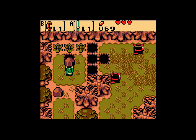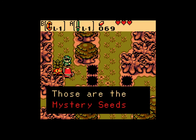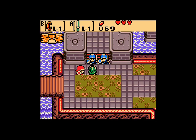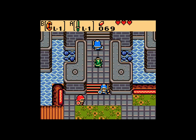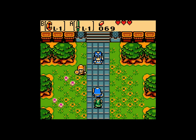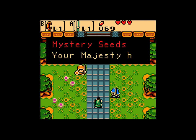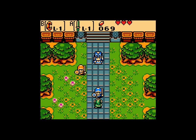And once I walk down this way a little bit — cut scene! Somehow he just knows I have mystery seeds. Now they take me to meet the queen. I'm going to meet the queen. And apparently they want to take the mystery seeds. Now he takes all my mystery seeds.